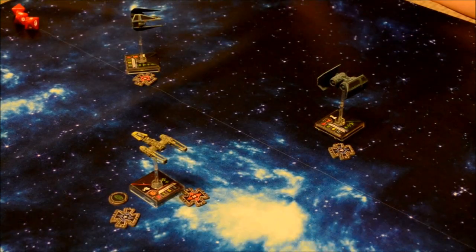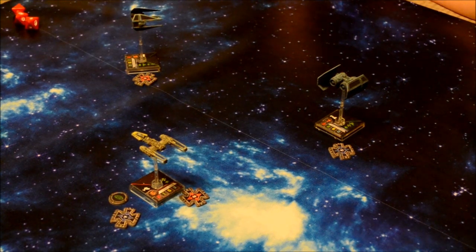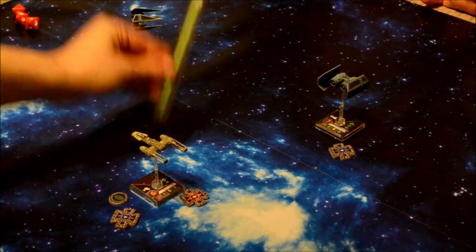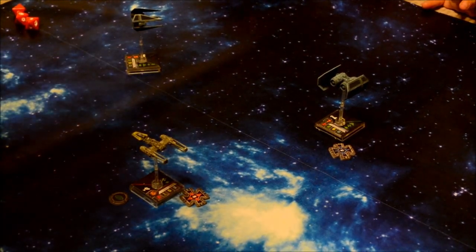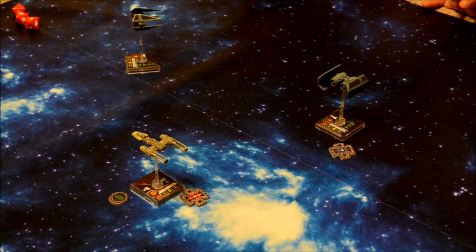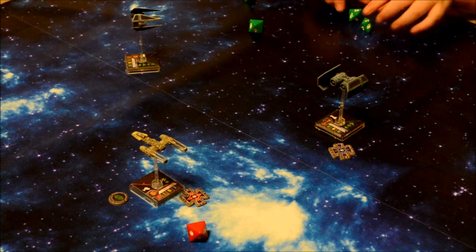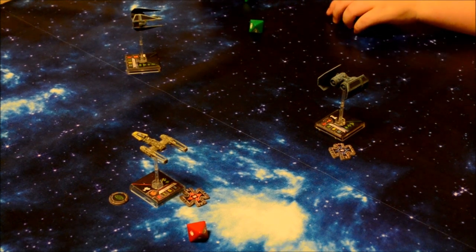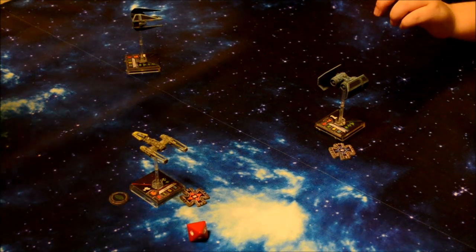Combat phase. The TIE Interceptor is out of range — firing arc doesn't work. The TIE Bomber is facing the wrong direction. So the only one who can attack is my Y-Wing. I am at range three, the firing arc works. I will use my Proton Torpedoes — spending my target lock, rolling four attack dice at range three. I get two focus. Per the Proton Torpedoes card, I may change one focus to a critical. The attack does not succeed however, as the defender evades. Then I use R5-K6's ability: after spending your target lock, roll one defense die; on an evade result, immediately acquire a target lock on that same ship. Unfortunately it doesn't come up evade.